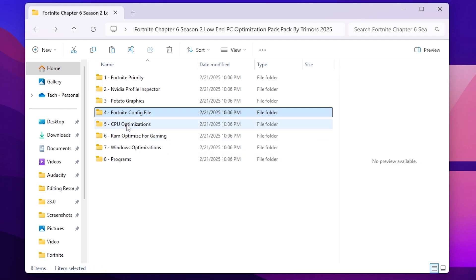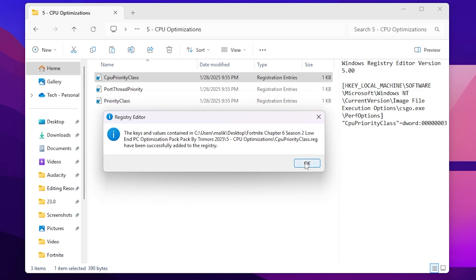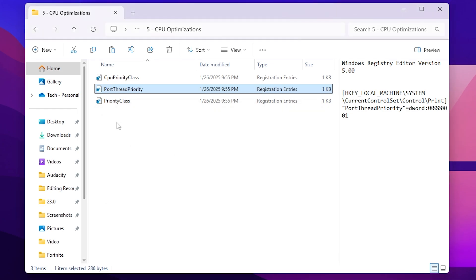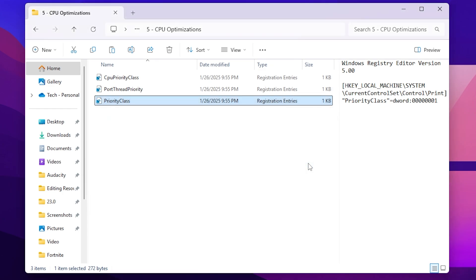Go back and next open the CPU Optimization folder. Inside you will find CPU Priority, Class Port, Thread Priority, and Priority Class registry files. Install these registries to help optimize your CPU. Double-click each one, hit Yes, hit Yes again, and click OK for each. If you want a full CPU optimization guide, check my YouTube channel for my updated 2025 guide on fixing CPU bottlenecking and optimizing CPU for gaming.